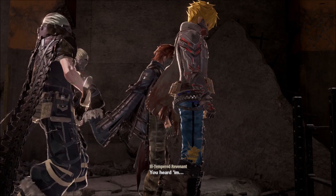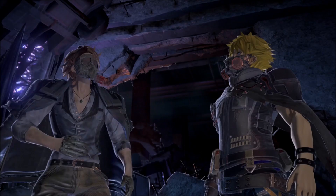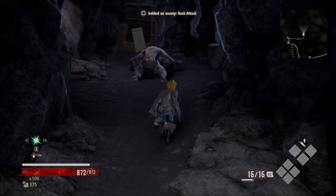At first I defeated the enemies easily enough, though I did keep falling off the sides of the cliffs. Then I realized that there are other combat mechanics that the needlessly long tutorial never even mentioned. So I began dodging and rolling, hoping that would help me survive the fights — but instead I just kept rolling off the cliffs to my doom. So much for that.